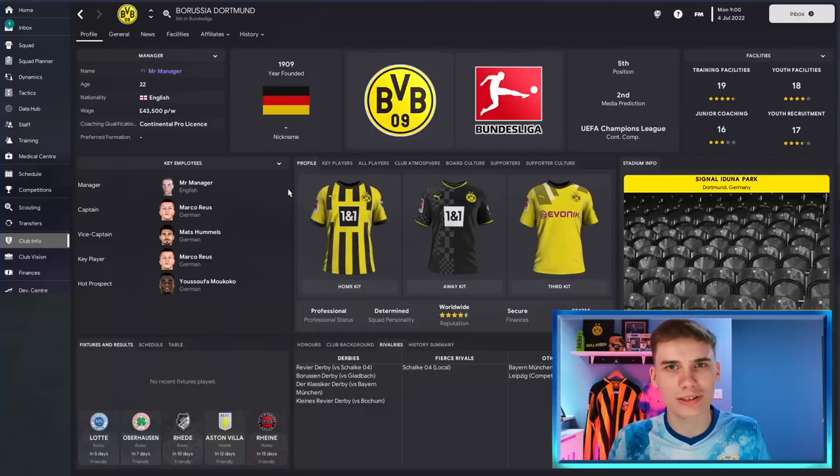Every team's golden generation will be different. A five-star golden generation at Dortmund is obviously way better than the five-star golden generation you might get at Wigan. The star ratings are in comparison to players at your own club, so a five-star player from Wigan's academy doesn't necessarily mean they'll be good enough for the Premier League — it just means they'd be very good for Wigan. If Dortmund got the exact same intake that was five-star for Wigan, Dortmund might class it as a two-and-a-half-star waste of space.